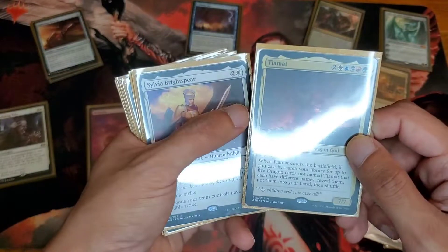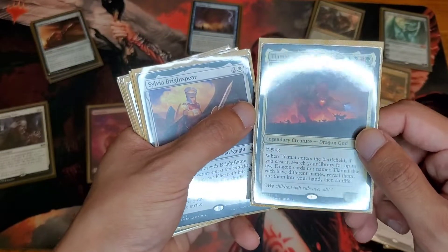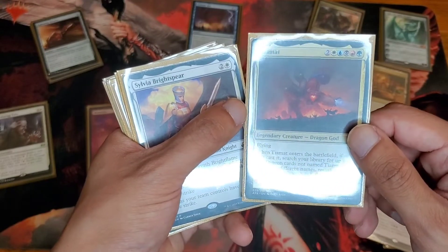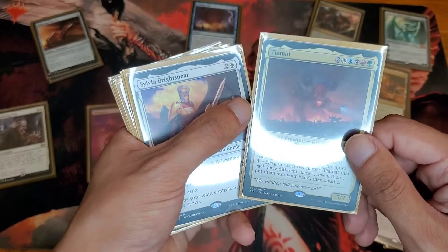Oh, the Queen of course — Tiamat. You search... this is my best tutor for dragons. Basically summon her, you get 5 of any dragon you want. This is basically a winning condition for me at this point.